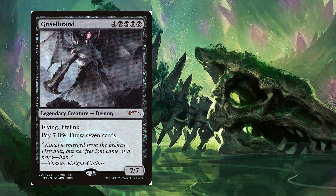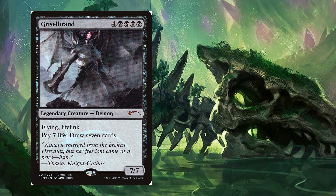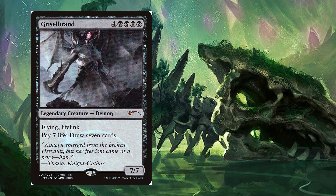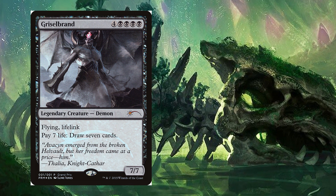One creature is pretty widely considered to be the very best reanimation target, and that of course is Griselbrand. Griselbrand is a 7/7 flying lifelinker with the ability to pay 7 life and draw 7 cards. Getting this out early is just backbreaking, and honestly if your opponent doesn't have an answer to it, you're just going to win.